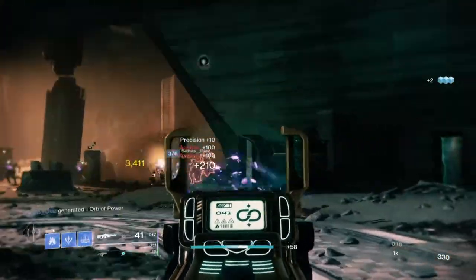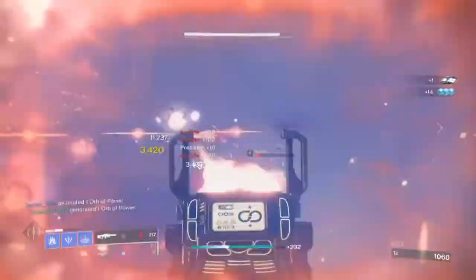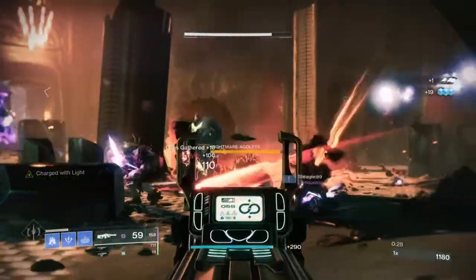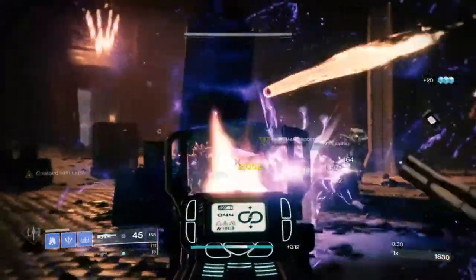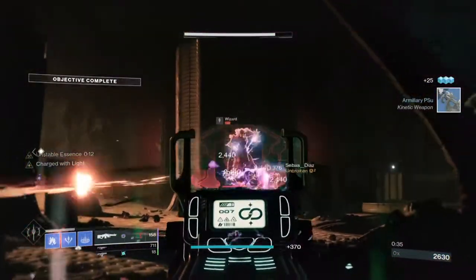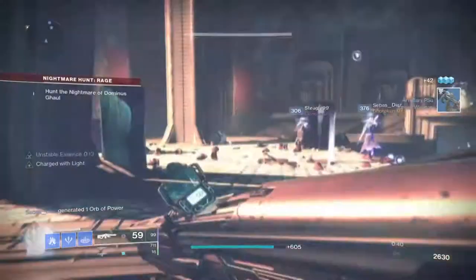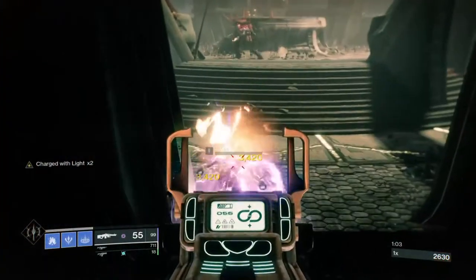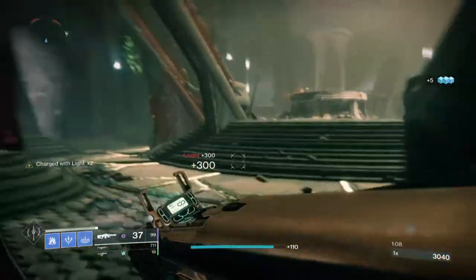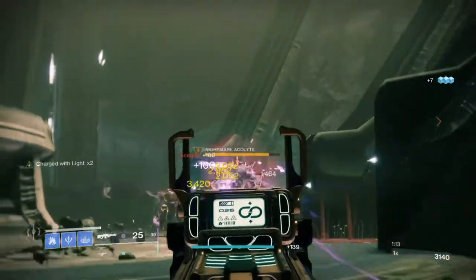Our fourth option is the Commemoration Machine Gun, obtainable via the Deep Stone Crypt Raid in the Taniks Encounter. If you loved the Hammerhead Machine Gun from Black Armory Forges, the Commemoration is its spiritual successor. Both share the same adaptive frame archetype, both deal Void damage, and both have great range stats and fantastic perks. While many stuck to Hammerhead for its PvP-ready base stats, Commemoration also has a fantastic perk pool effective in both PvE and PvP.